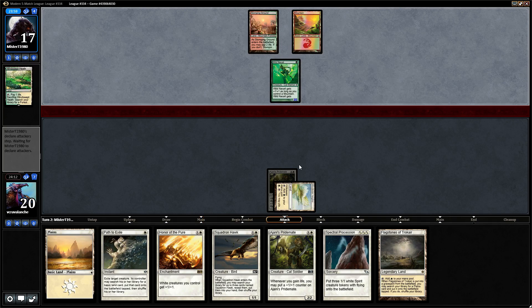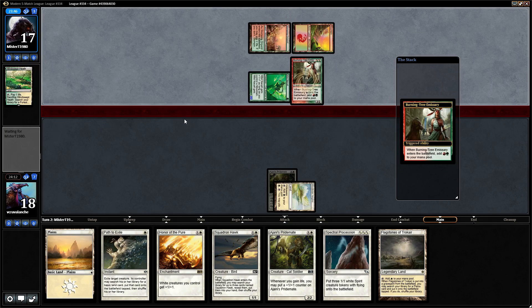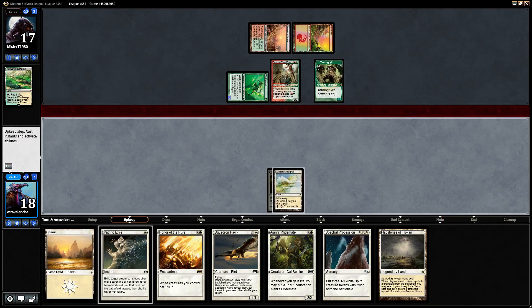Wild Nacatl is weak with no Plains, so he's just going to attack for two, which is ideal. Zoo easier than Burn? No, Burn is easier than Zoo. They're both very simple matchups. Here's where it can get scary — Burning-Tree Emissary into a Scavenging Ooze, into a Tarmogoyf. Goyf is a little less threatening right now since there isn't anything in the bin.